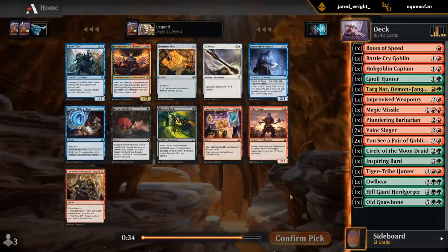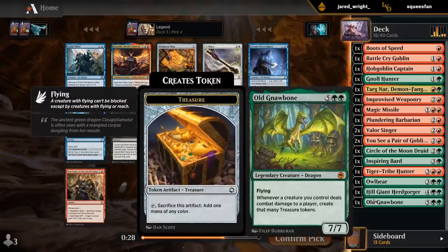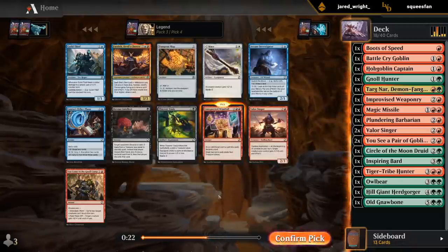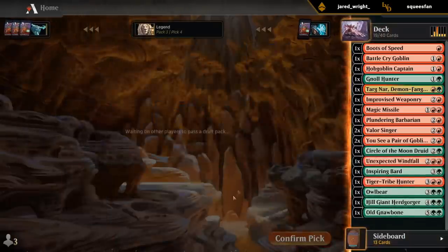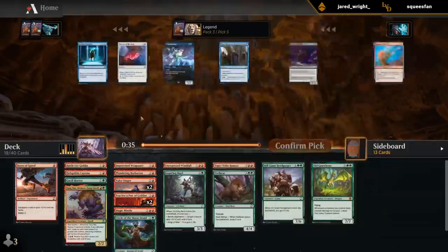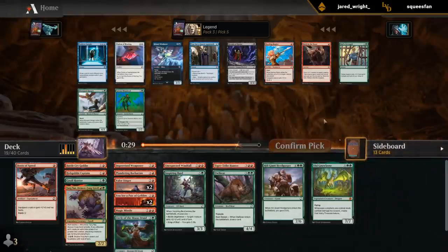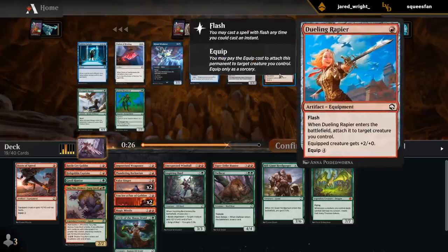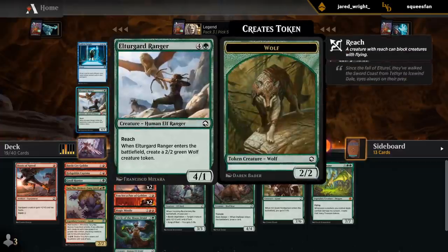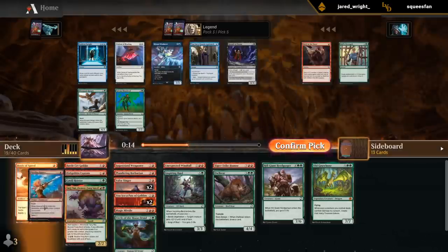Another Valorsinger. Windfall could also be reasonable if our plan is to ramp into Gnawbone as quickly as possible, and we already have double Valorsinger. We've got a reasonable curve considering we changed direction once or twice — should still get enough playables in the end. Rapier seems good in this deck where we have a ton of creatures and tokens to equip. Ranger also would have been fine. Could consider Shepherd or even Bull Strength, but I'll go with the equipment.